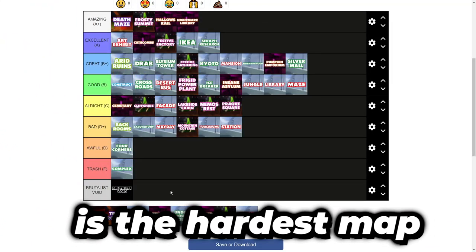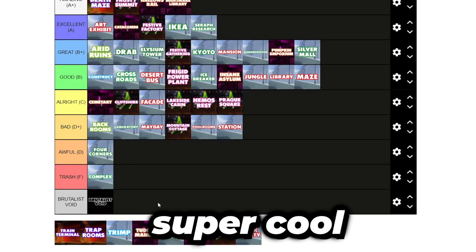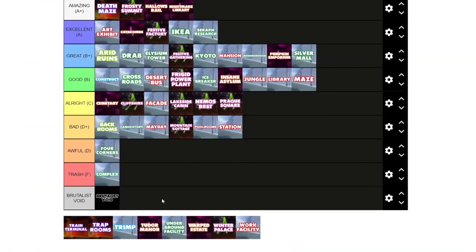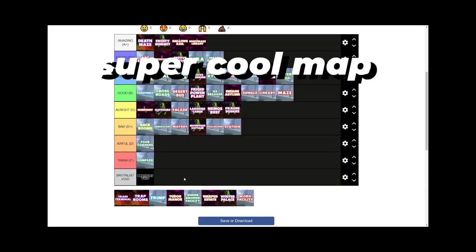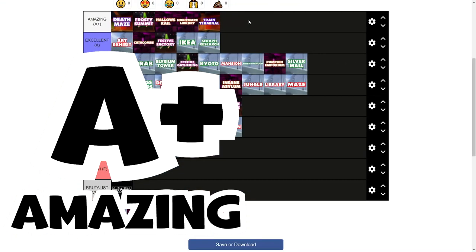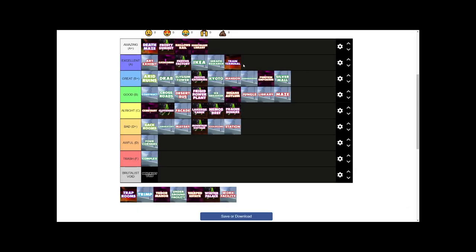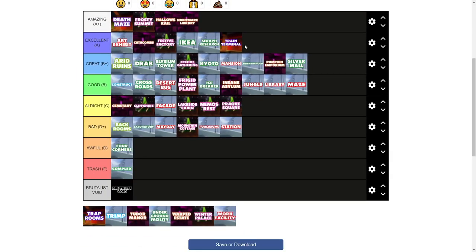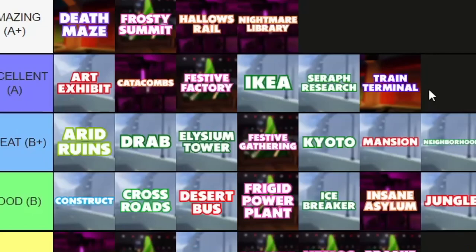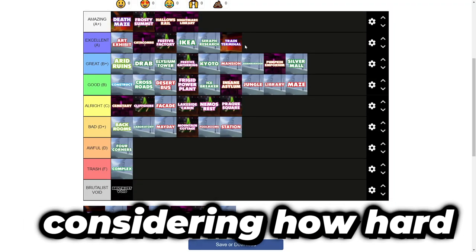Train Terminal, in my opinion, is the hardest map in the entire game. It's a map that I think is super cool and relies a lot on skill. There are trains coming around the train tracks and you have to dodge them as well as the next bots. I've only won this a couple of times. Super cool map with a super cool design, layout, and concept. I'm going to give this an A. To be an A+, it needs to be perfect — while Train Terminal is excellent, it doesn't fit in amazing tier next to Nightmare Library or Hallow's Rail. But it deserves a place next to Festive Factory or Ikea because it's just that fun to play and offers such a strong challenge.